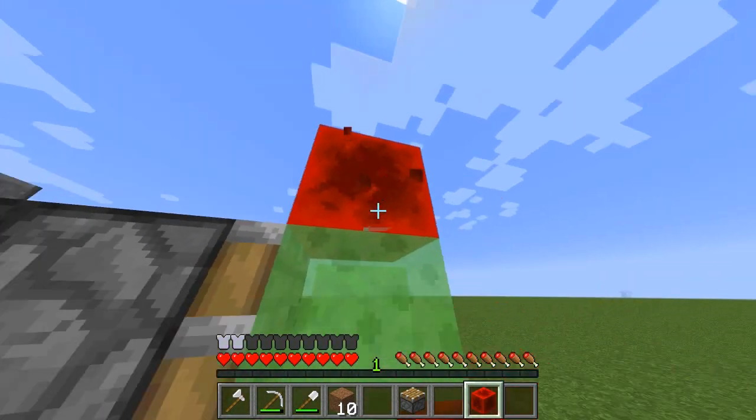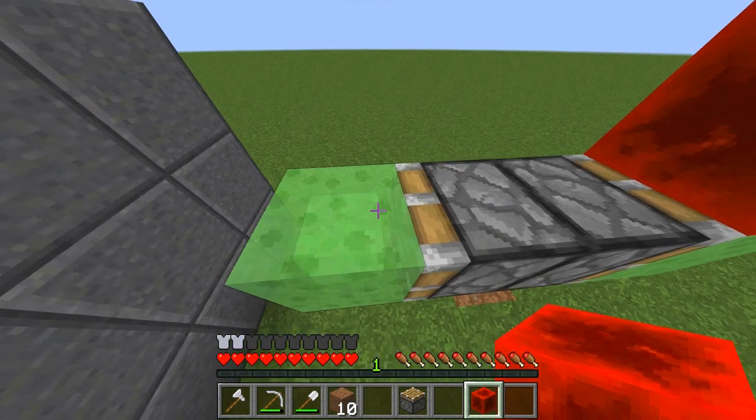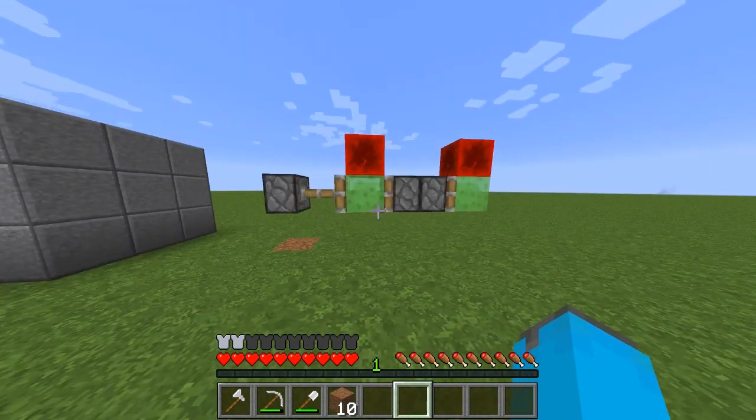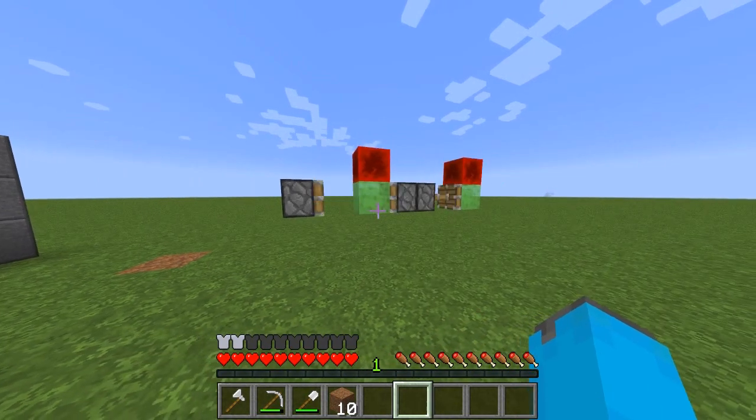Then you need to place a redstone block here on top of the slime block. Same with the other side. Then just place a piston and there you have it — there's your small flying machine.